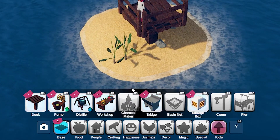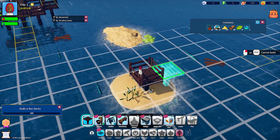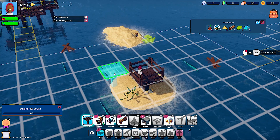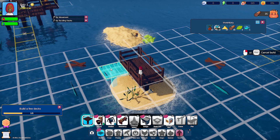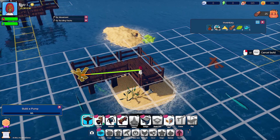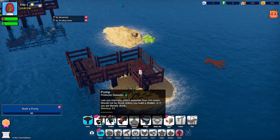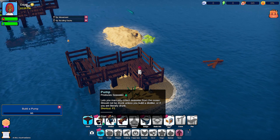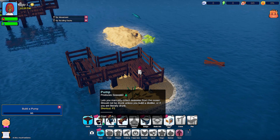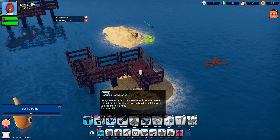What am I building? Decks. So let's build a deck — I want to go towards that. Build a pump: it produces seawater, lets me manually collect seawater from the ocean. Should not be drunk. I was going to say, I don't need anything to produce seawater — it's all around me — but it just collects it, is what they mean.